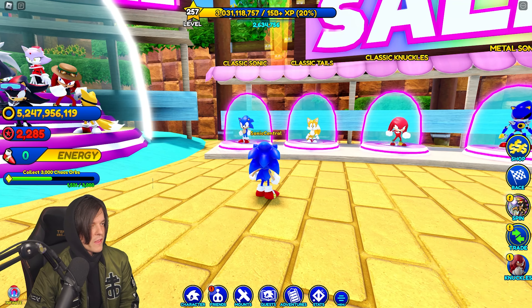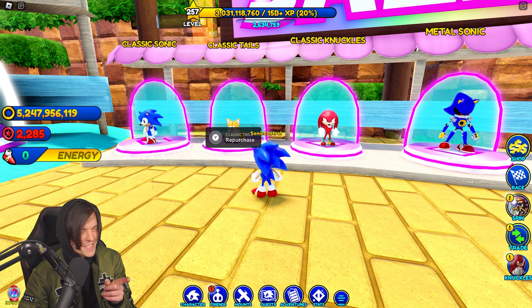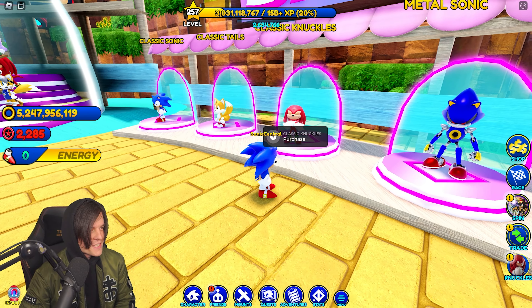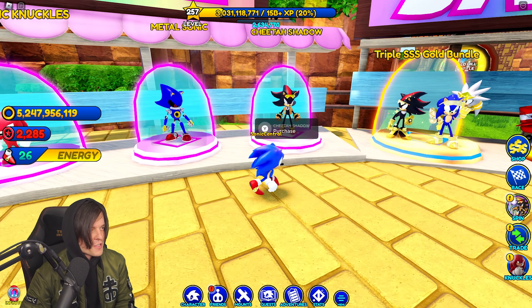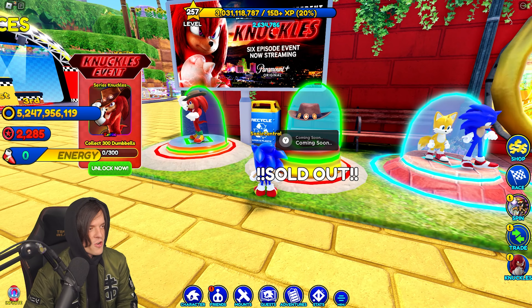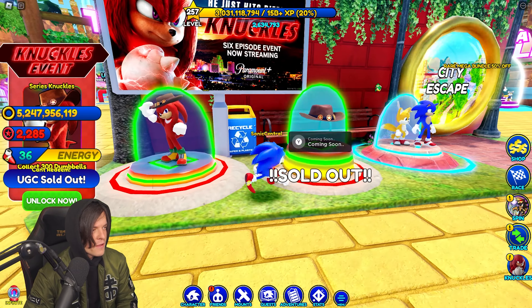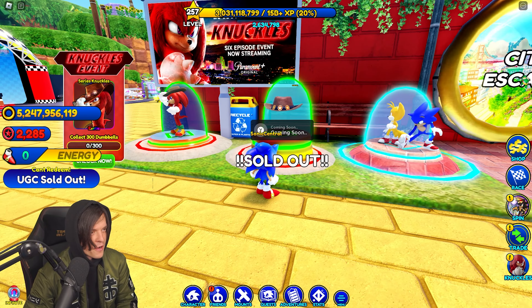In the super mega bundle, I didn't even know classic Knuckles was in the game. I think I remember classic Tails being in the game but never got him. We've got classic Knuckles here - I think the only way to get him now is to actually buy him. Something I noticed is it says 'sold out'. There's also a Knuckles hat on its own - maybe any character can put it on.